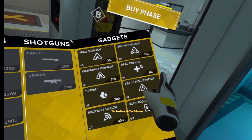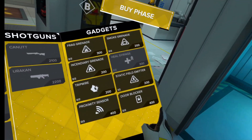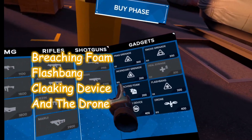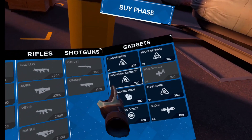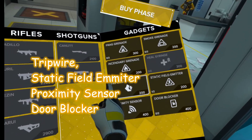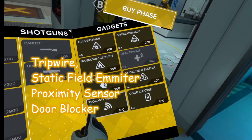Gadgets. The top four gadgets are used by both teams. The bottom four gadgets are specialized for either team. Only the enforcers can use the breaching foam, the flashbang, the cloaking device, and the drone. Only the revolters can use the tripwire, the static field emitter, the proximity sensor, and the door blocker.